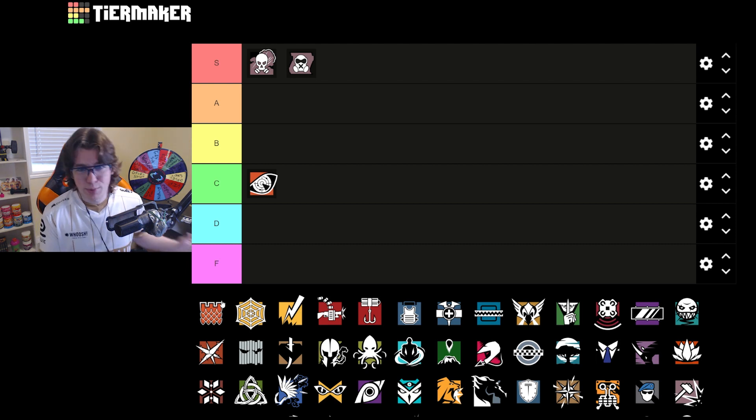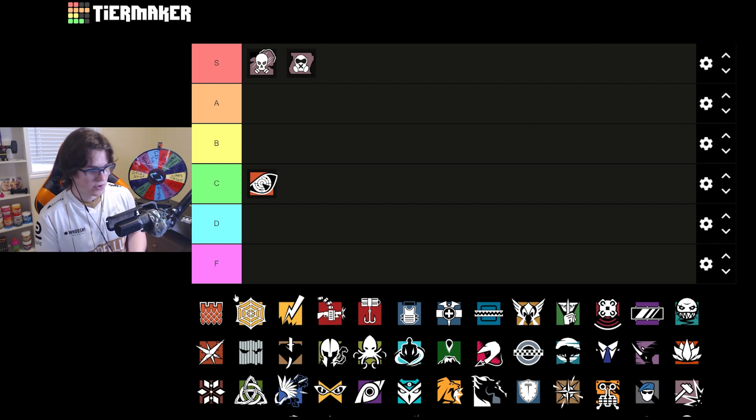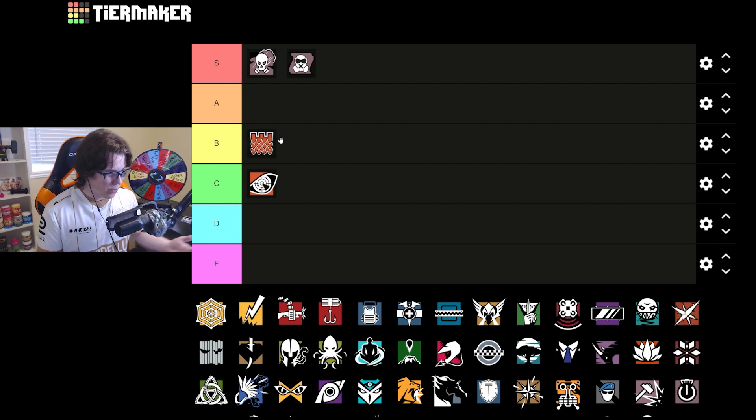Castle is a great operator overall and actually really strong on every site on this map. For the bar site he's great; for the CCTV bomb site you can extend out underneath with castles to help hold underneath. For the basement sites you can do a big castle roam, which is super strong. If you're bunkering on the basement, castle would be less recommended. There are a few good castle strats, so I think he's B or A tier — definitely not the best pick, but viable on Clubhouse.